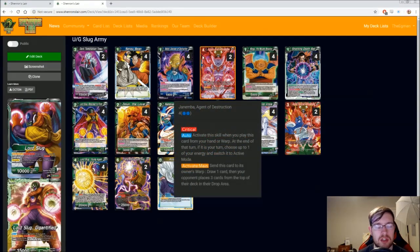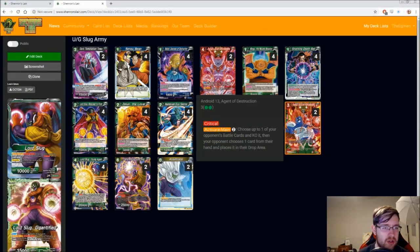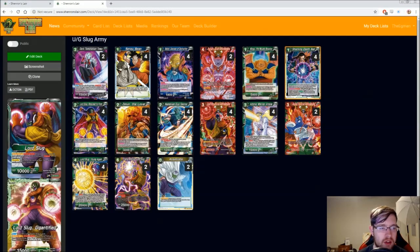Some flex cards we have: Janimba Agent of Destruction. This is just really for adding pressure. Technically this card is a two-drop because it untaps one energy at the end of your turn — so you play it for three but get one energy back. It's critical, so a big 20k critical is nothing too shabby. You can also send this card to your owner's warp, draw one card, and your opponent places three cards, so you get a cycle as well. Similar to Android 13, you can also play this for two energy, and it's critical and active main for two — choose a 20 of your opponent's bow cards and KO it, then your opponent chooses one card from their hand and places it in the drop area. Just being able to draw something and remove one of their hand cards for two energy seems really good. We have two of him, and since he's also green, we can play him at cost.